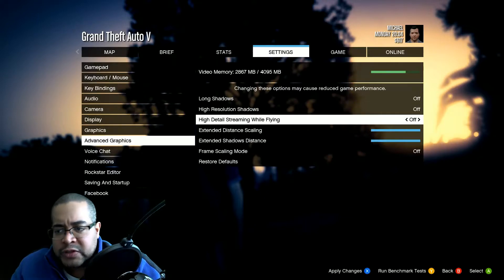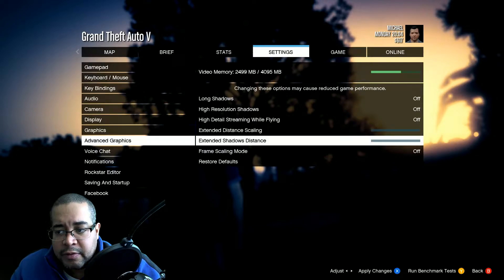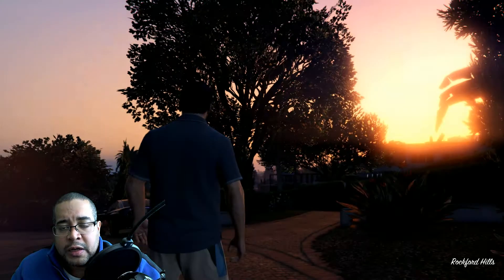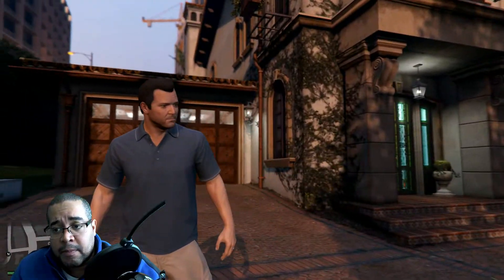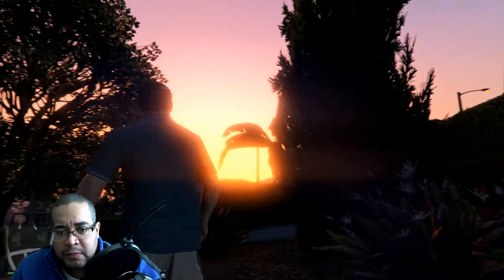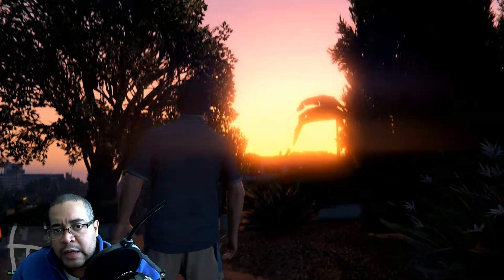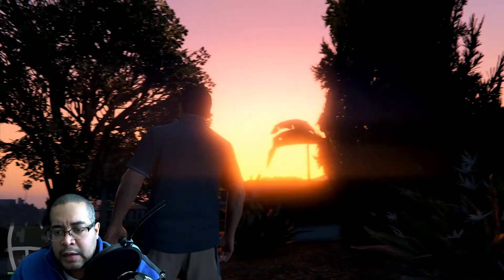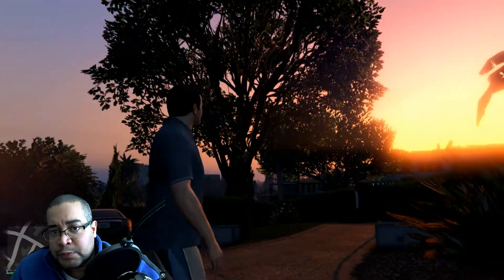So the first thing you want to do is come here to advanced graphics and turn everything off here — we don't need anything in there. Because by turning this off, you're still going to keep most of the fidelity of the game. So you see, by turning that off, we have gained some frames. But we still have an issue when we look at the tree — the frame rates are dropping somewhere between 55 to 45 frames per second.